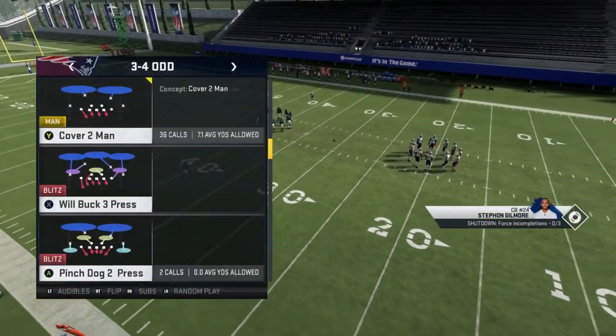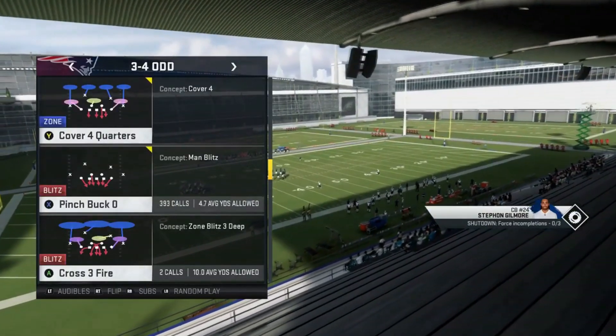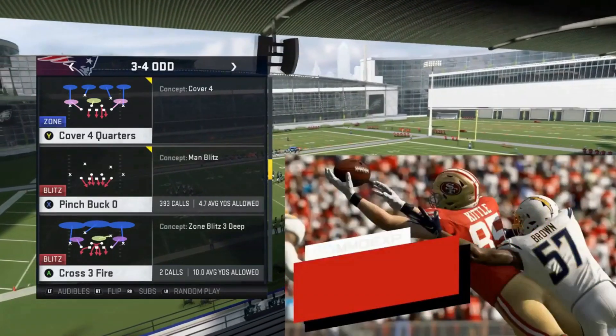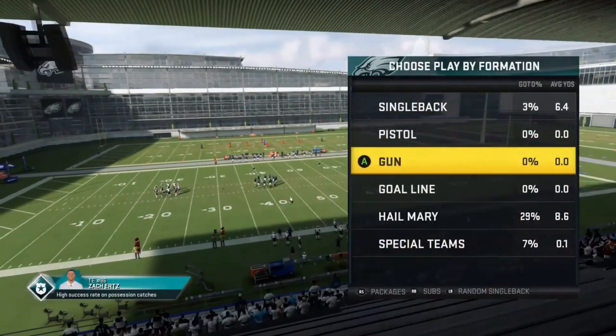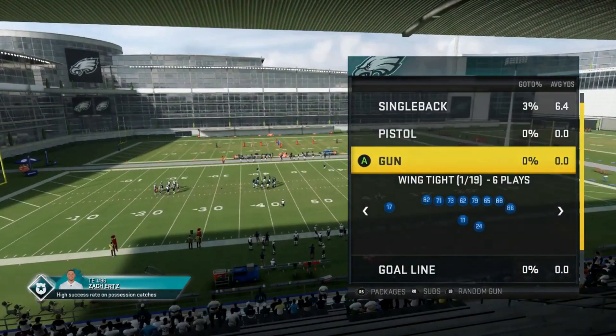We'll start off with the Pinch Buck Zero. Before I start though, I just want to thank my new sponsors at MMOXP.com. If you're looking to buy coins for your MUT team, you can do that there and support me by buying your coins through them. Make sure to use discount code MONEYSHOT so they know you came from my channel.